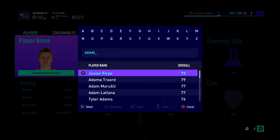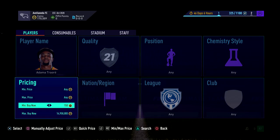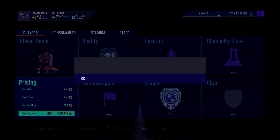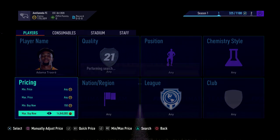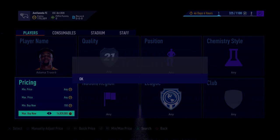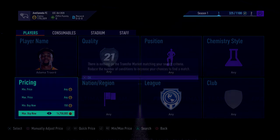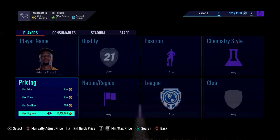Same with the next guy — it's going to be Adama Traore. He's also extinct at 18k, so make sure you try and grab an Adama Traore. Try and get as many as you can, but also leave yourself 20 or 30k to trade with so you always have some coins spare. You don't want to just buy a load of these and have nothing else to do.